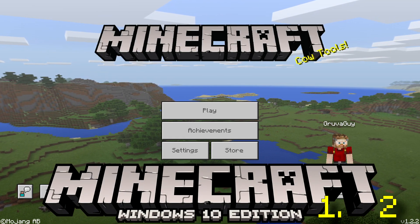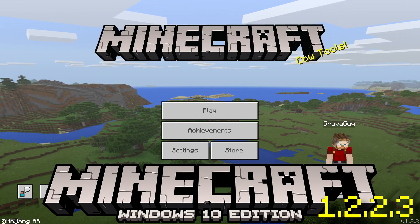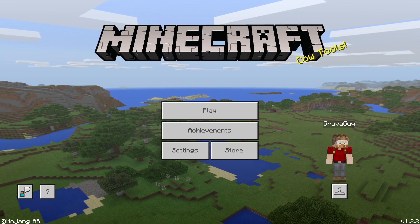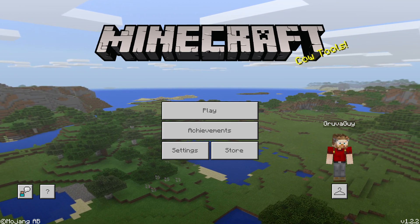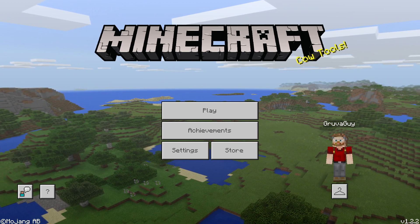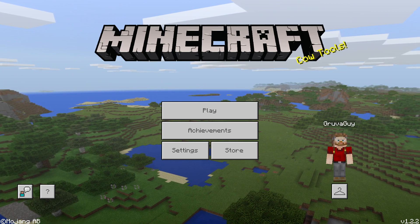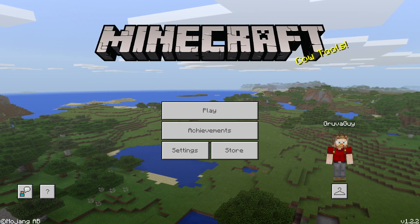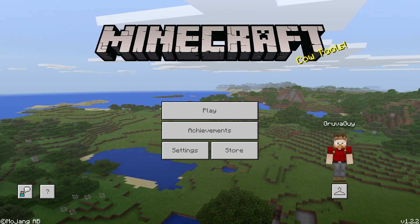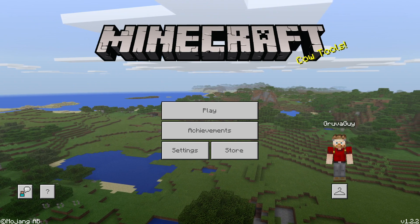Hello and welcome back to Groover Plays Minecraft. As you can see in the bottom right-hand corner, we're now in 1.2.2, which means we've left 1.1. This is the first Better Together update that I've got access to. I think we've got about three Better Together updates to get through, so we've got about three weeks in this version before we move on.